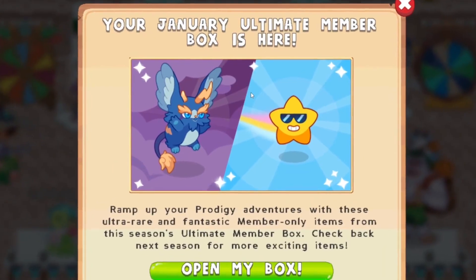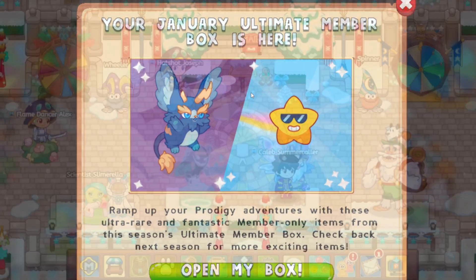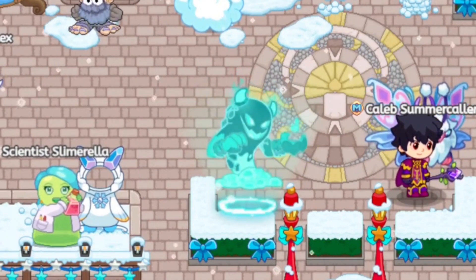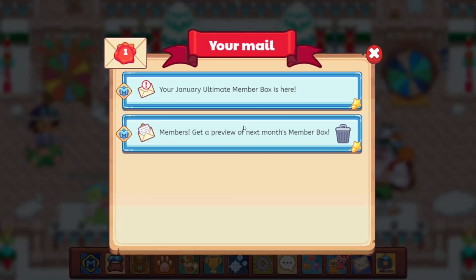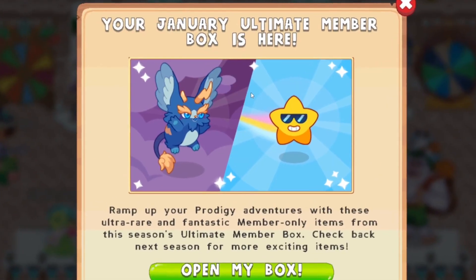The January Ultimate Membership Box is here! Nearly the end of January, and many of you guys know it's almost time for this month's Ultimate Membership Box. I logged in and checked my mailbox, and your January Ultimate Membership Box is here. Inside, it seems like we got ourselves a cuter version of BuzzRaw, along with a star buddy.